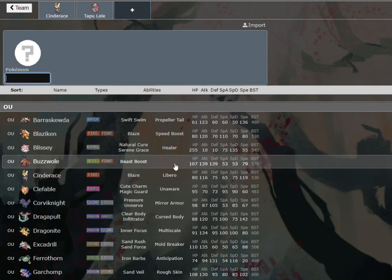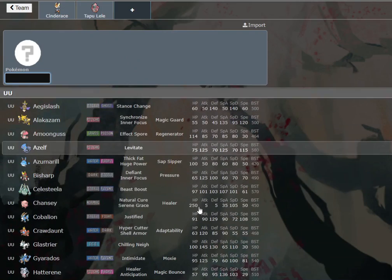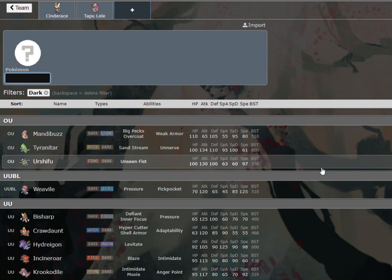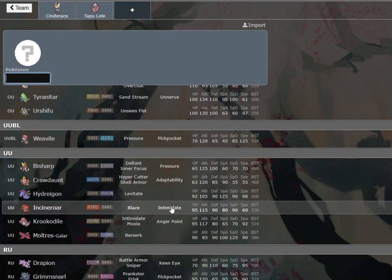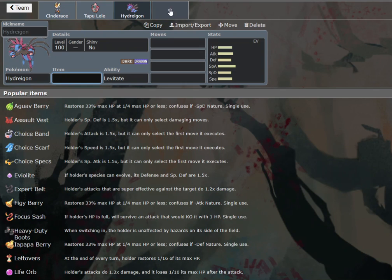But with Specs Lele here, we definitely are going to want to have something that's going to cover hazard removal. I also want something that checks Spectrier that's not a Mandibuzz. We could run Hydreigon here. I could run Incineroar — I kind of want to run Incineroar; the ability to get Parting Shots out into Tapu Lele is pretty cool. But I kind of want Hydreigon for further removal. Yeah, we're going to go Hydreigon.